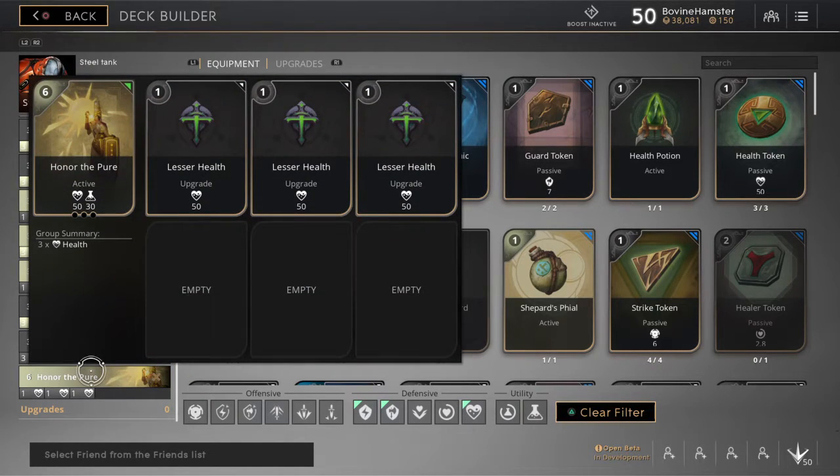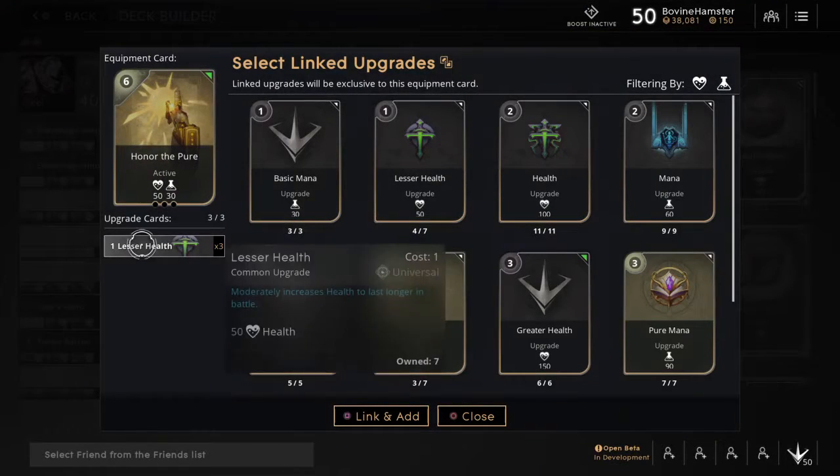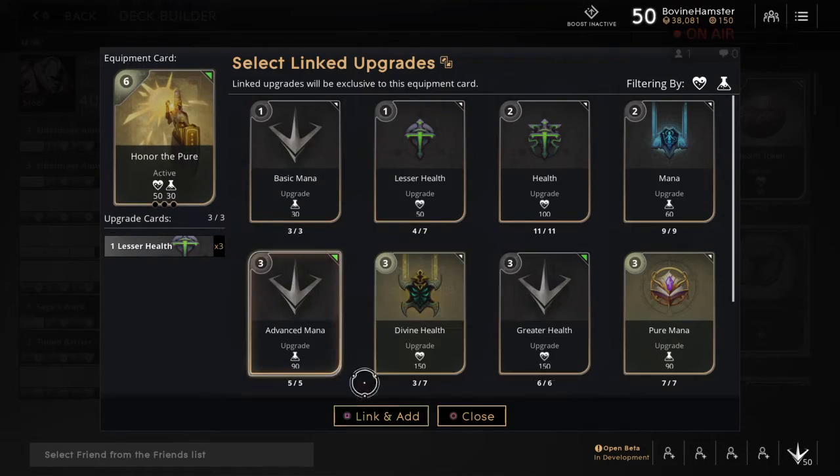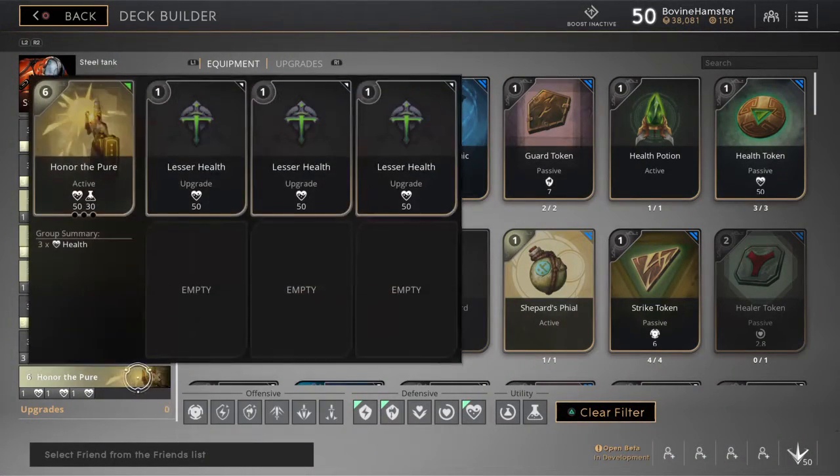Just in case, we've got Honor the Pure with 3 lesser Helves and 3 one-point Health tokens. However, this is not as viable on Steel anymore. They have changed it — it now costs 100 mana to activate, whereas beforehand it didn't cost anything and you could just use it on cooldown. So generally I don't use this in my build so much anymore.